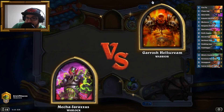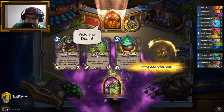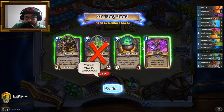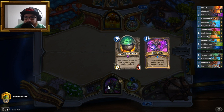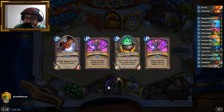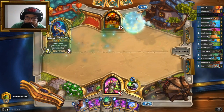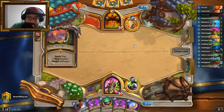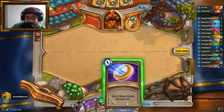We don't really have anything interesting in terms of early game — no flame imps or mecharoos — but we do have a Cauldron, and I like my Cauldron. I'll even keep the Grim Rally; it can be pretty sick. Okay, this is bad — I should not have kept it. I have nothing, and I'm of course playing against the Odd Warrior. I doubt this is going to go well; this is literally the worst matchup for this deck.